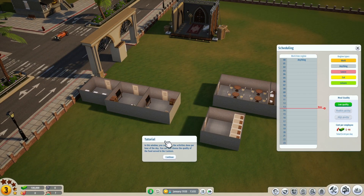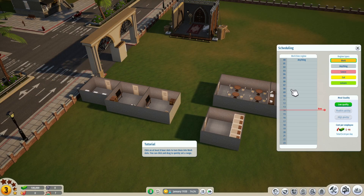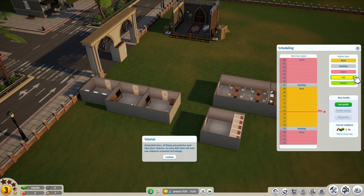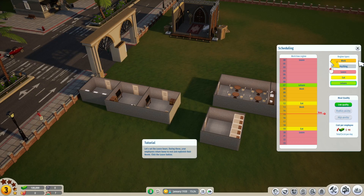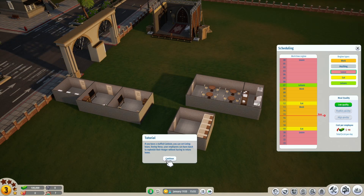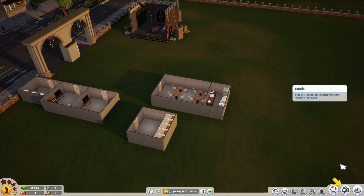Let's manage the schedule. In this window you can define the activities done per hour of the day. We'll be working from around 8 to 18, and leave will be from 20 until around 6. Here I should have some eating and pleasure time. If you have staff in the canteen, you can set eating hours so employees can have lunch without returning home. You can also set leisure hours so employees can hang out, relax and socialize.